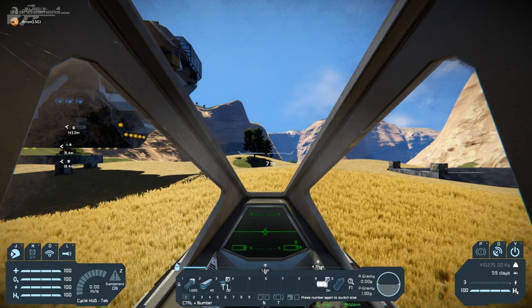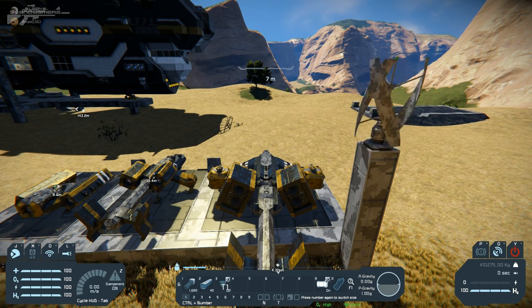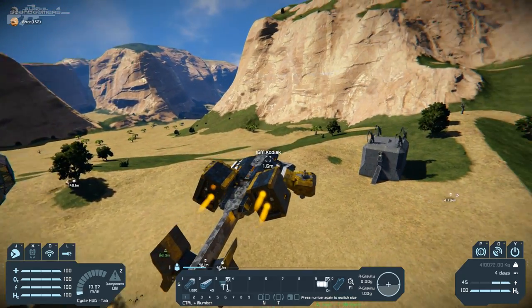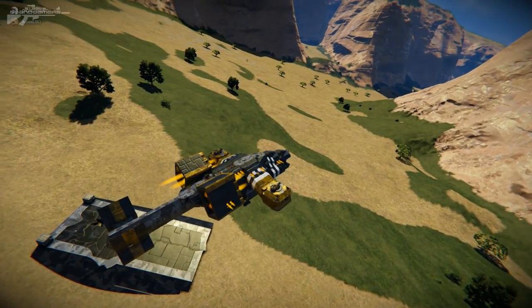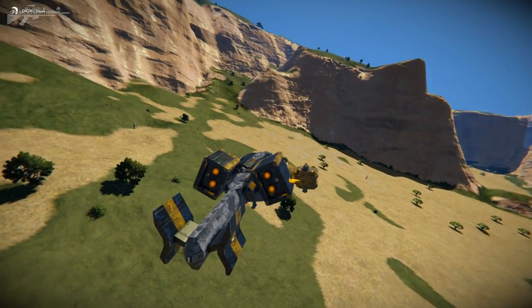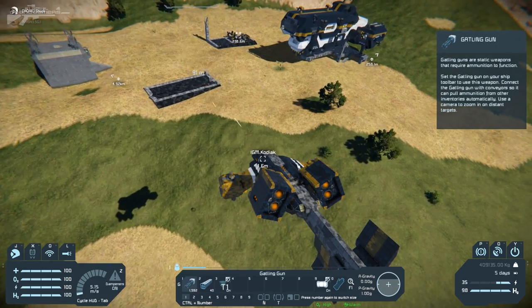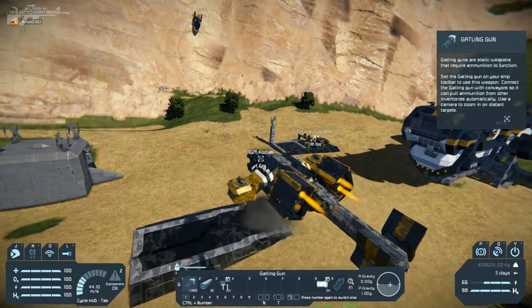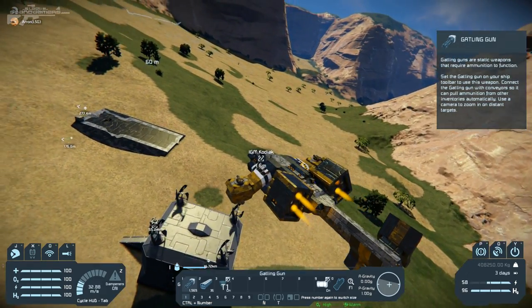Now taking the Kodiak out — powering it up, getting all thrusters online, engaging landing gears. It has enough hydrogen to last quite a while, with quite a few hydrogen generators and a lot of ice in it — enough to get to the ship, come back, and have quite a bit more flight time after that. This one has a little more side drift, which you'd expect for a bigger ship.